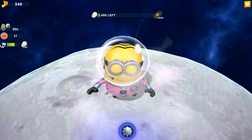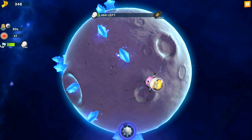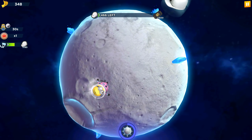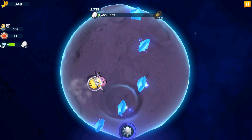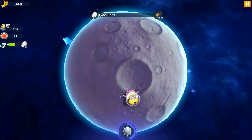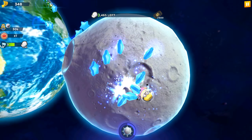Now about our disco minion, which has the moon ability that lasts 30 seconds. We will activate only two moons in this round. It takes so much time — 30 seconds — and we don't really need it because there's only one day left in the special mission.